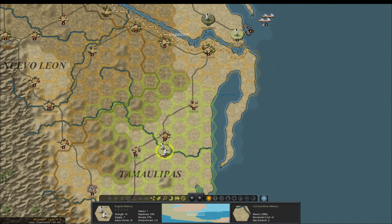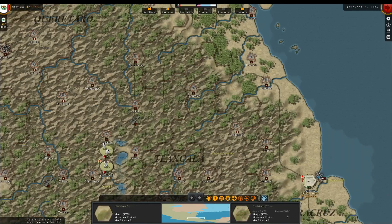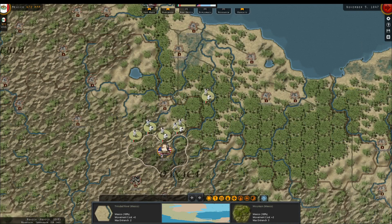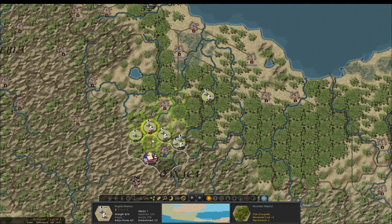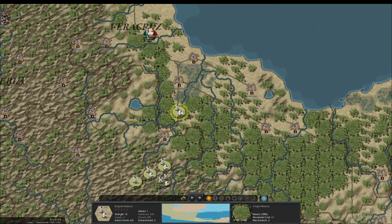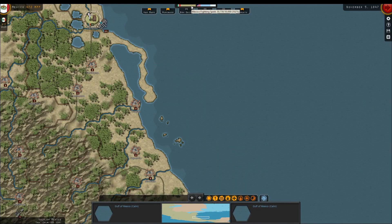I didn't mean to take a casualty there — that was not what I was looking to do, although I don't think that brigade's gonna be in any shape to attack me. If only I could move Santa Ana by some method — it would almost be quicker to disband him. This should be the second or third headquarters of theirs that we're going to destroy. Got it — so the invasion there failed.